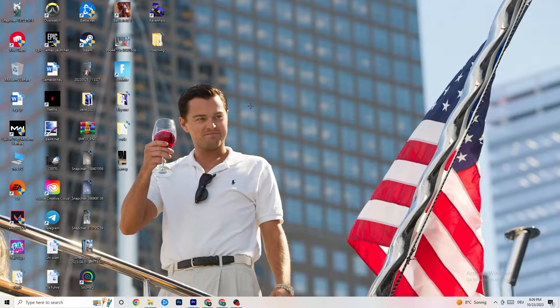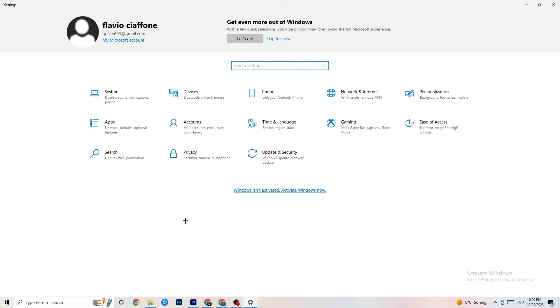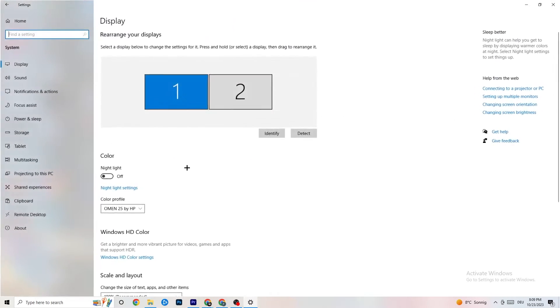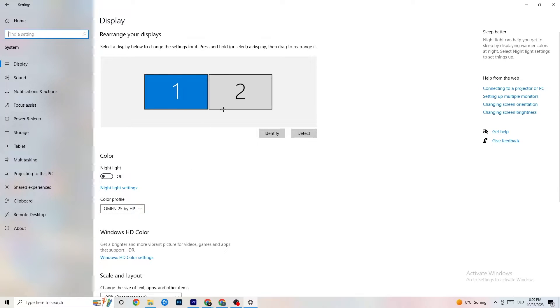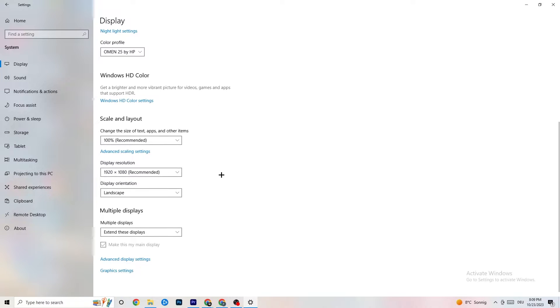Go to the bottom left corner, open Windows Settings, and click 'System.' Identify your main monitor, then change the scale to 100% as recommended. Set the display resolution to match your in-game resolution — this helps reduce crashing. Then click into 'Power & Sleep.'